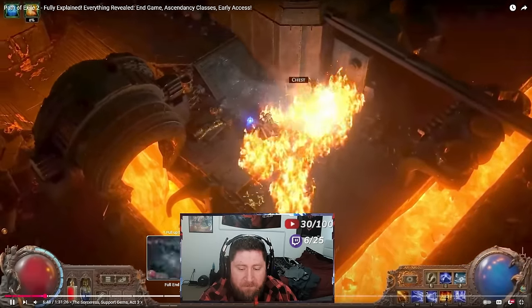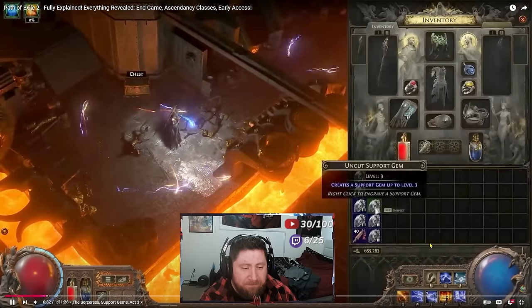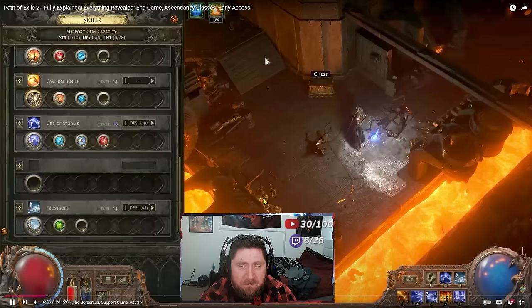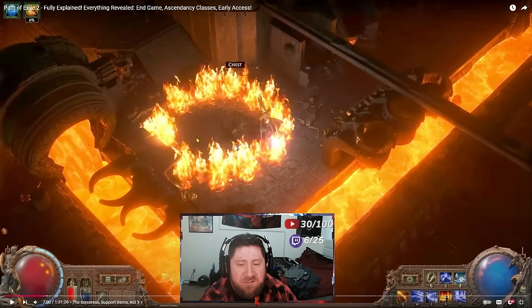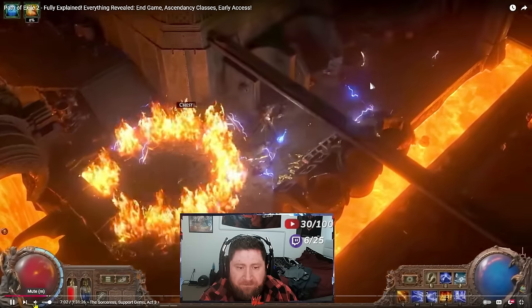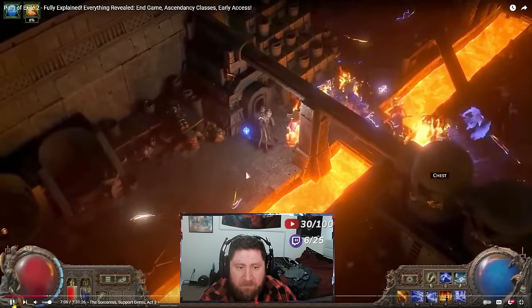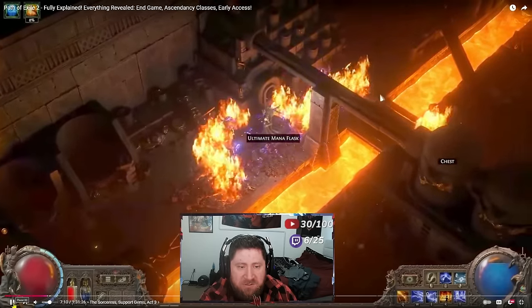There's another support gem that's quite interesting called Fortress. If you throw that on any skill, when you cast it, it creates a barrier around you — which is just so cool — to trap an enemy around you or around the monster. That means you can cast that and then fire in all directions afterward. It's really cool and adds a little bit of power, especially in tight quarters areas.